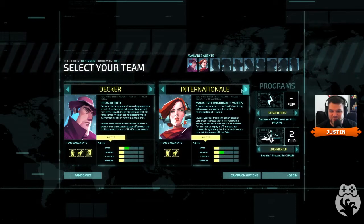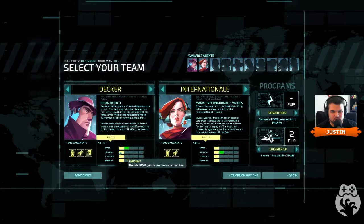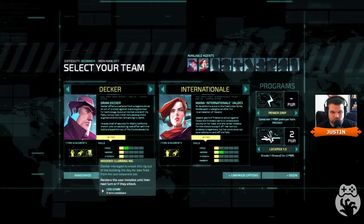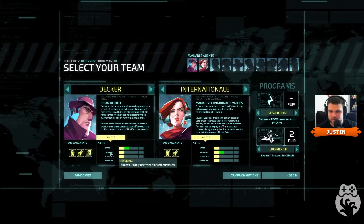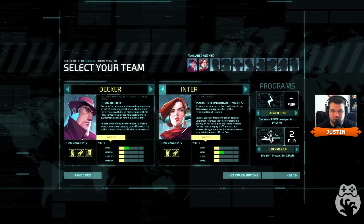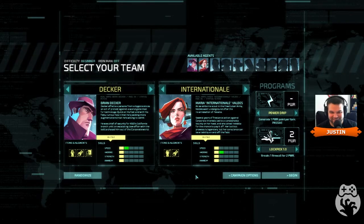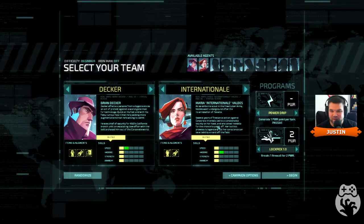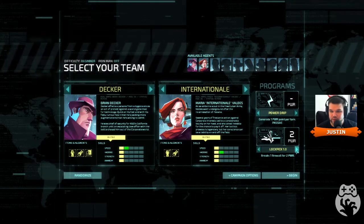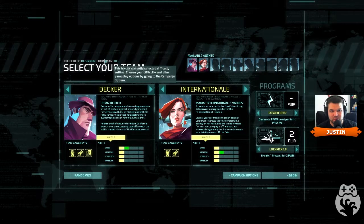Selecting my team — Internationale and Decker are my only choices. Decker was found living in a bottle after his termination, but he's cleaned up. Internationale has a modded cloaking rig that makes her invisible until the next turn or if attacked — she's just a better hacker. She's described as one of the best all-round operatives but held back by an unfortunate abundance of social concern. The passive ability is a power drip — one power per turn. We've also got Lockpick as our only program option. They even have an Iron Man mode.